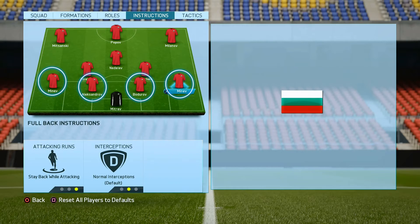Now it's time for the best player instructions. We are starting with our defense and here we will put to all of our defenders: stay back while attacking and normal interceptions. Like that your defenders won't make any stupid runs when you are attacking and you will have a strong and stable defense.